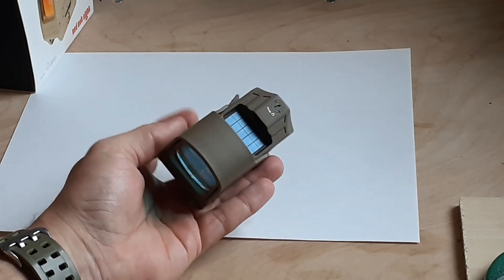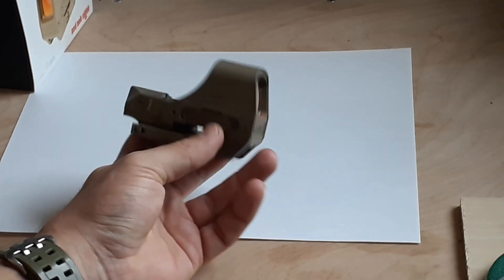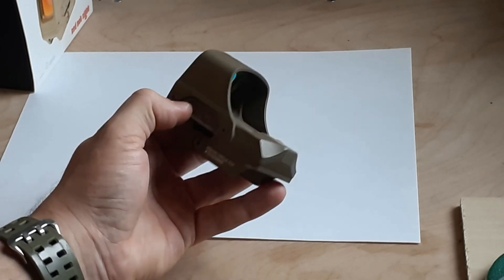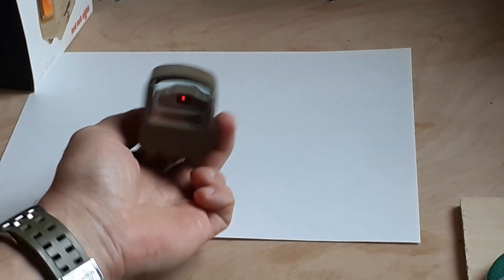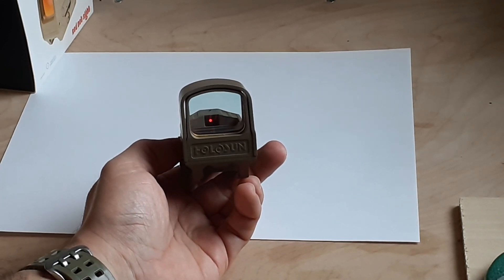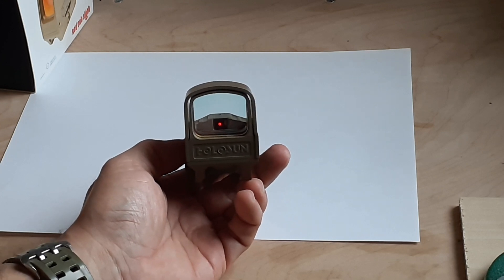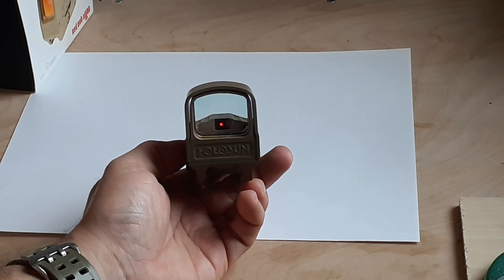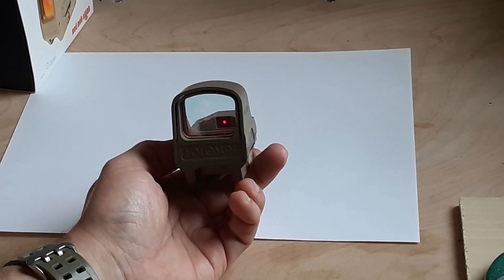Finally, another thing I do not like about this one is that if you are on the other side of the holographic sight — like in a home invasion situation — you have to be careful because this is reflective. If someone can see this dot up to 10 meters away from you — however, if whatever is capable of seeing you at 10 meters is about to charge you in a home invasion or a wild hog situation, you better defend yourself. So keep that in consideration.